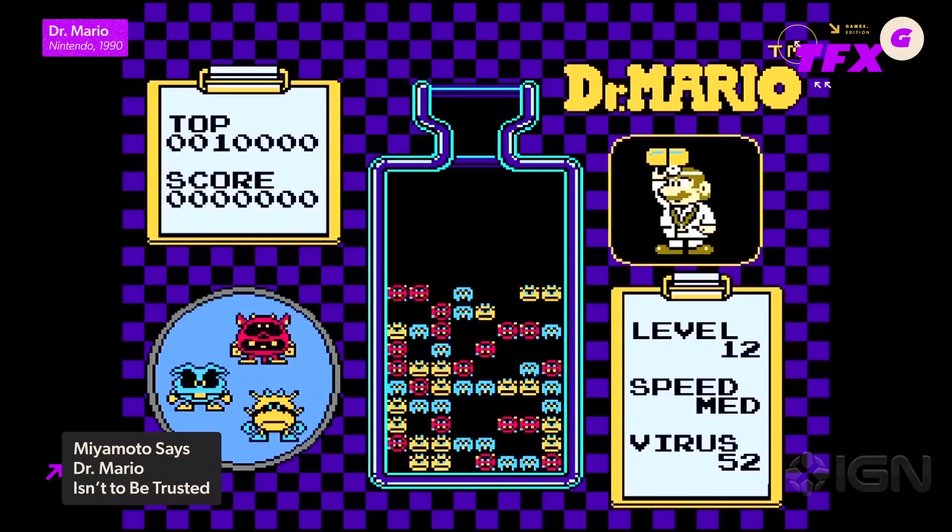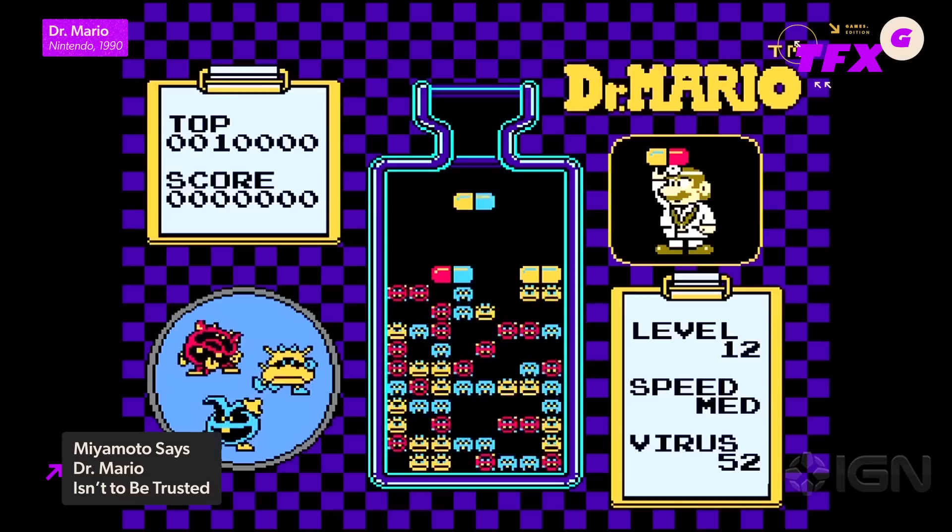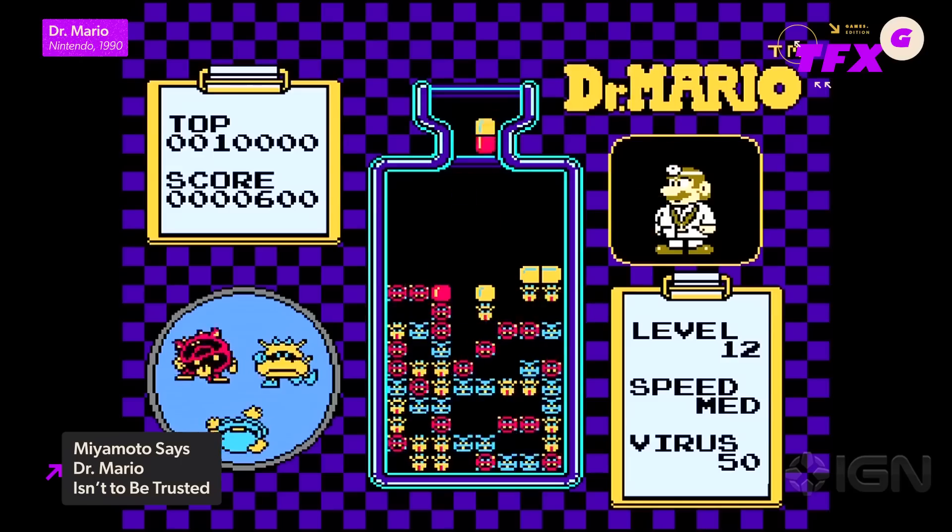I, for one, am suddenly questioning how sanitary it is for a healthcare worker to use a sewer system to commute to work. And it does seem kind of suspect that a doctor's only means of combating a viral infection would be to physically throw vitamin capsules at it. What's next, Miyamoto? Are you gonna tell me this guy isn't licensed to drive a go-kart? I need to go process all this and possibly make some calls to various medical boards. But if you'd like more insight on this so-called doctor, go check out IGN's review for the Mario movie. And for all the latest gaming news, make sure you're following IGN wherever you get your fix.